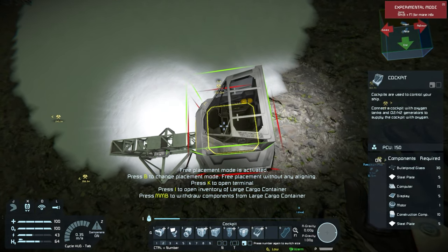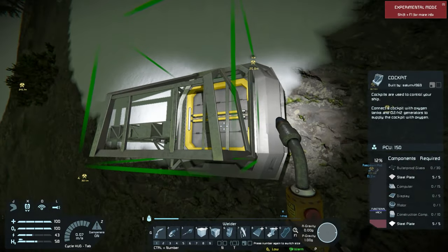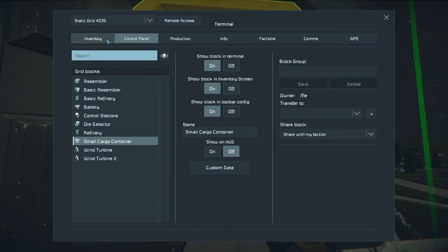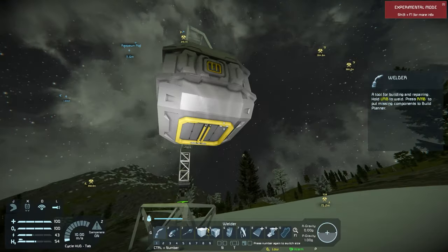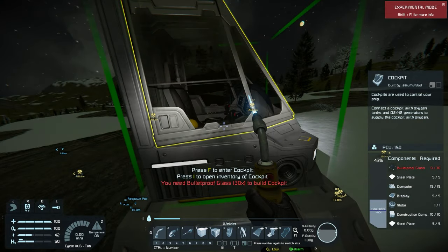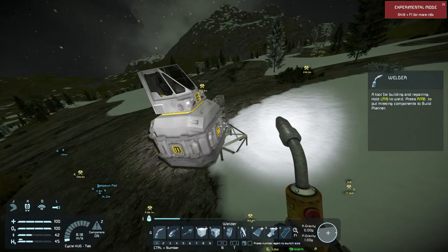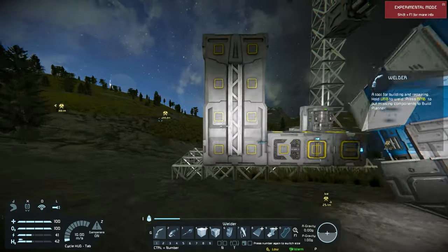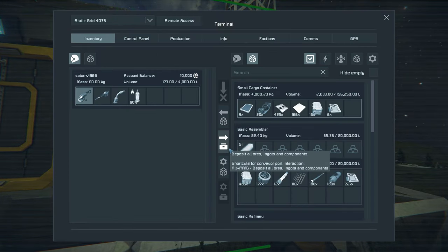Looking at the bottom we've got a large and a small port, and two on the back. I want my ship's front to face that direction. I don't have enough resources for the cockpit yet - I still need bulletproof glass, but I can still get in without it since there's no power at the moment. I need to go get more iron.